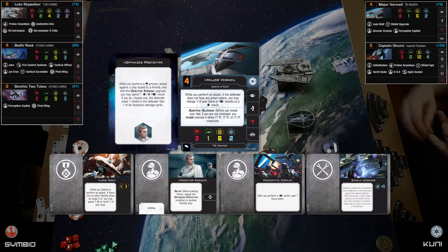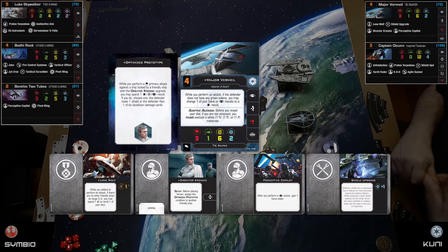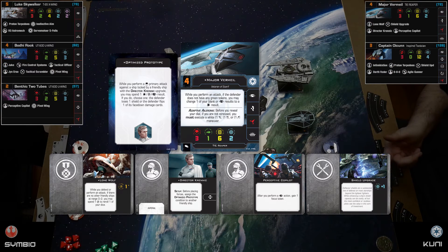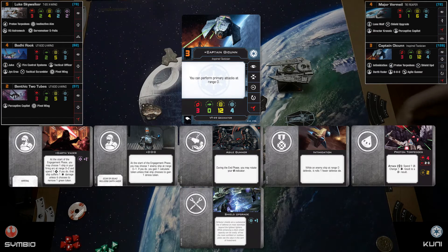The Reaper is my support piece. Now for my beast — the VT-49 Decimator. Unfortunately I'm proxying two cards. My pilot is Oicunn, because I like being able to get up into a fight. His special ability lets him perform primary attacks at range zero, which normally isn't allowed, so I want to be right up in enemies' faces and have them come charging to me.